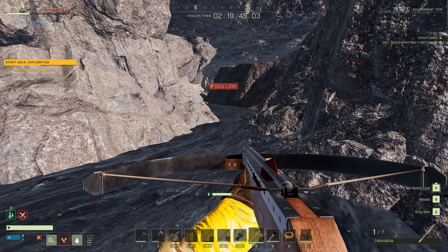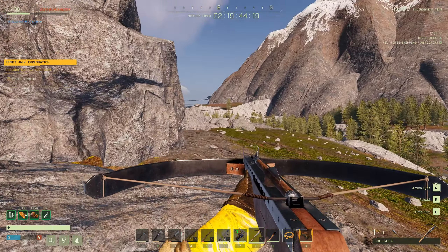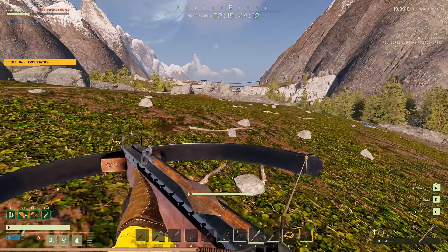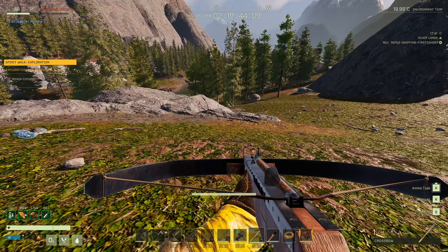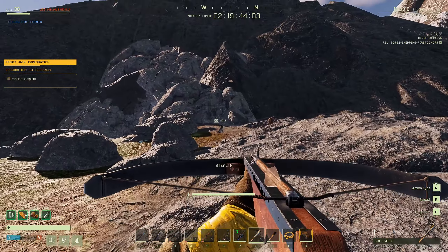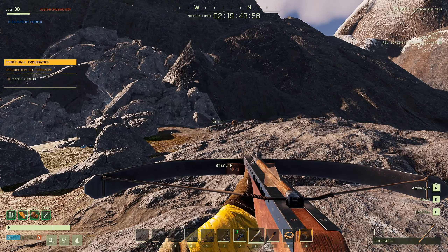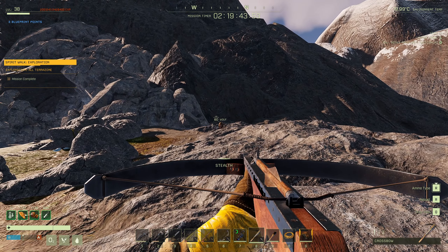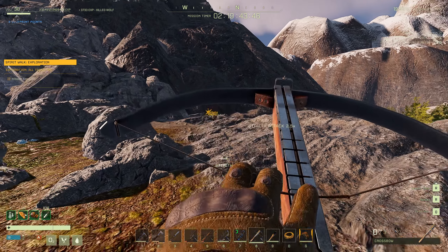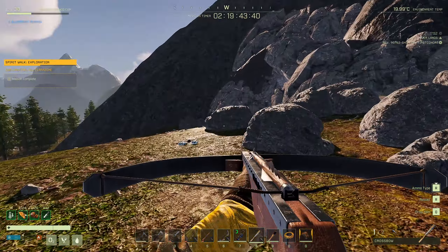Let's head outside for some target practice. I've got kill cam turned off. I've got the iron bolt loaded and there's a wolf nearby. I need to make sure my angle's decent for a headshot — there's a bear nearby and a boar over here too. Alright, wolf — iron bolt.